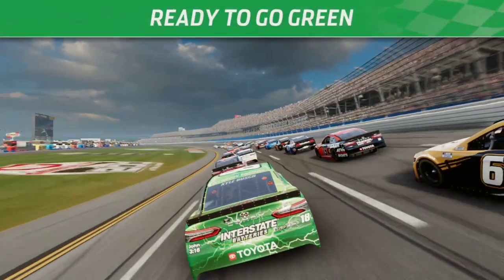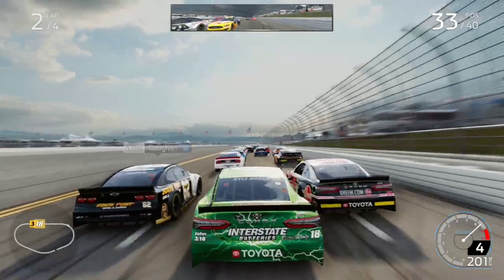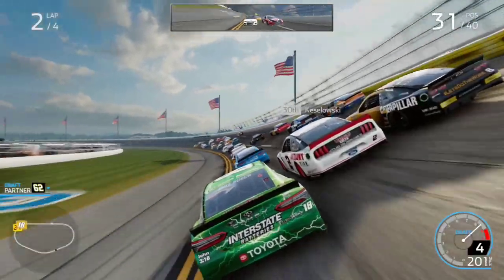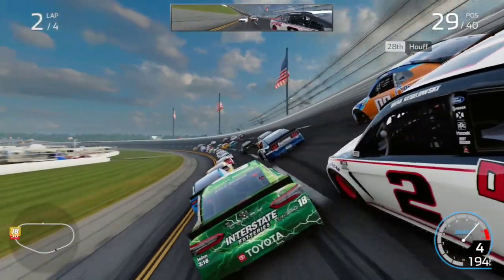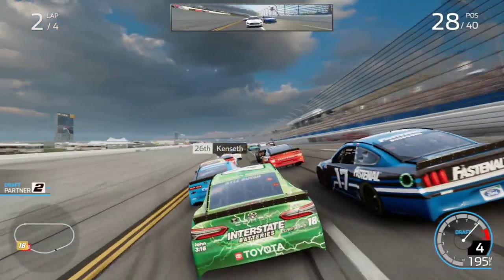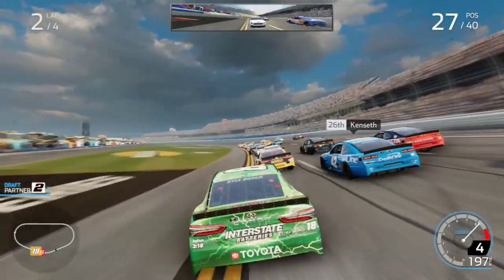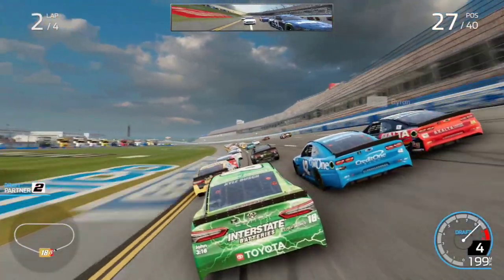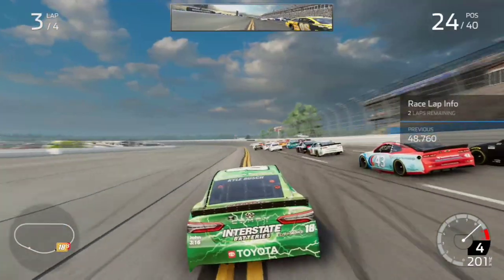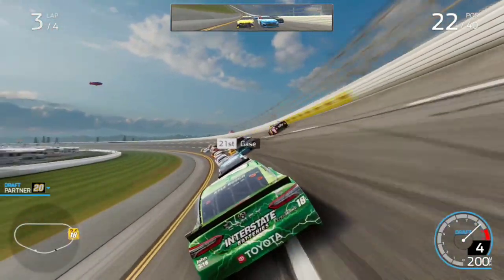We'll try it again on the back stretch. He's got really good straightaway speed. You've got to be careful when you turn to the right. It works very well on the bottom, but once you get to the middle and outside lane it can get a little tricky. So we're going to do it on the back stretch — this is a good enough car. Hopefully I don't mess it up, even though this is very easy to do.